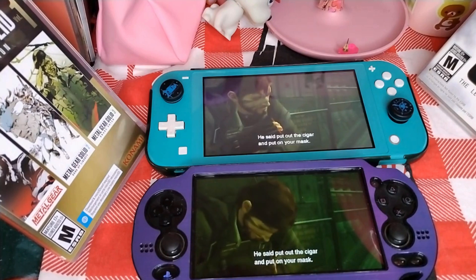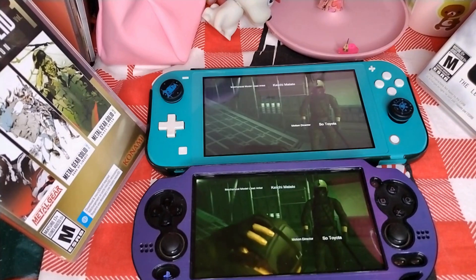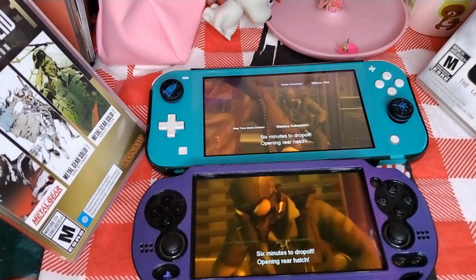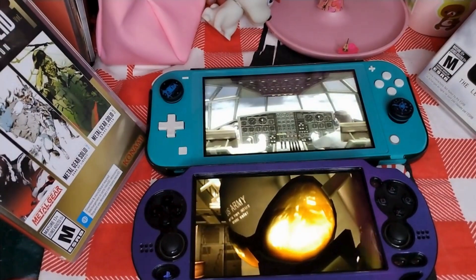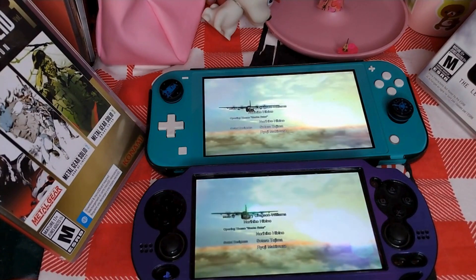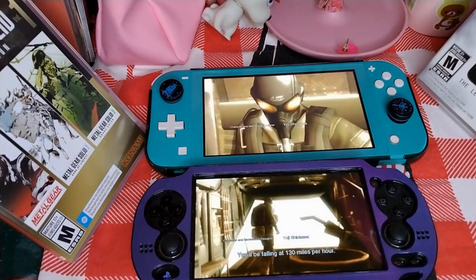The only thing I'd take as a negative about the Master Collection on Switch is that everything should be playable directly from the cartridge. Also, having five different icons — I believe it should all be under one icon labeled Metal Gear Solid Master Collection, where you just select the game you want. Instead you have five different icons, each requiring separate updates. The storage breakdown is: 24.3 GB for the movies collection, 17.5 GB for Snake Eater, 12.2 GB for Metal Gear Solid 1, 12 GB for Sons of Liberty, and 200 MB for Metal Gear — totaling 66 gigabytes.